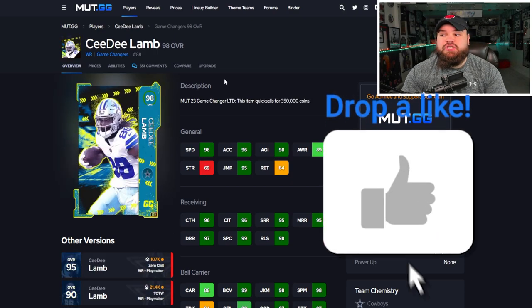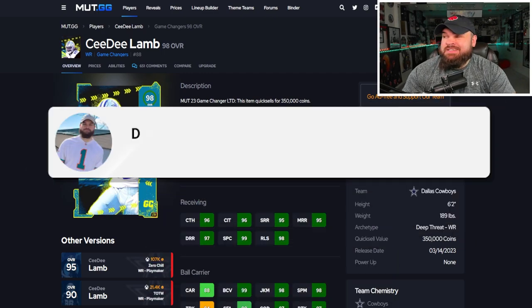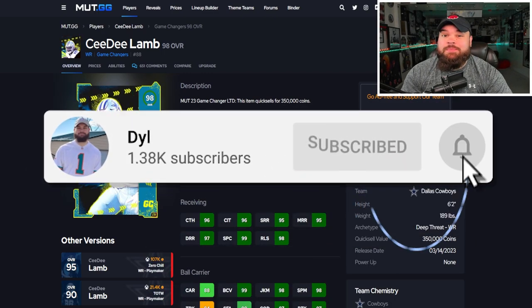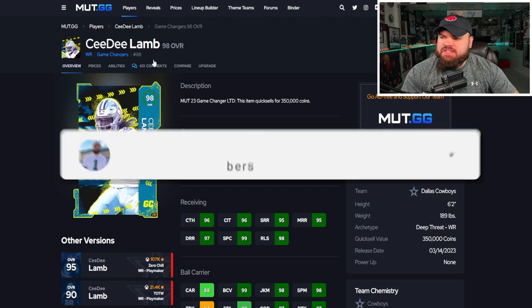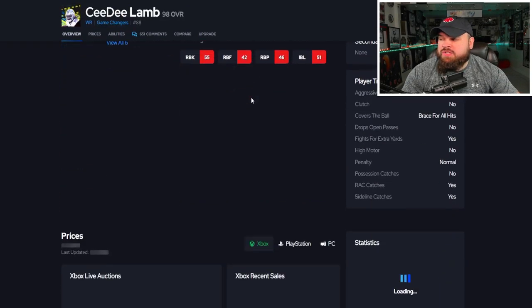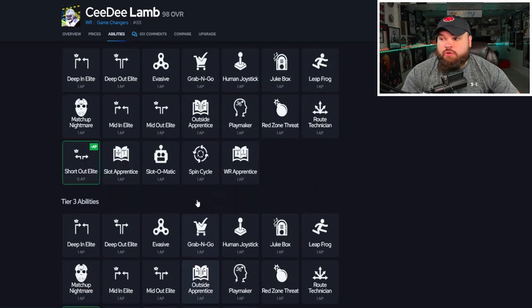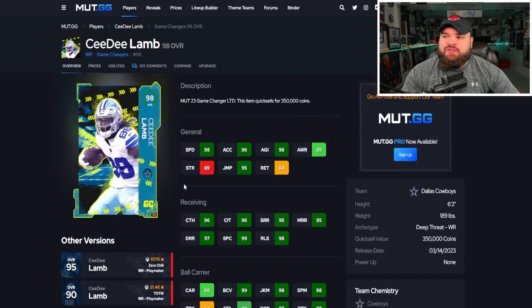For the unlimited budget it's CeeDee Lamb — going for around 860k on Xbox and 960k on PlayStation, so basically a million. He was an LTD card. With the free agent track card he can be 99 speed, is six foot two with good route runnings. The big thing on him is getting short out and short in for zero AP, making him probably the best slot receiver in the game.